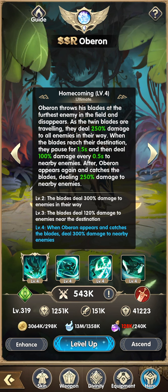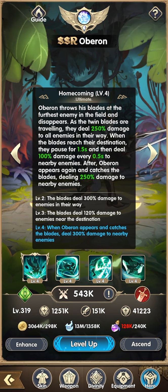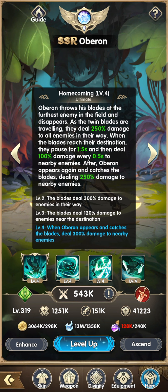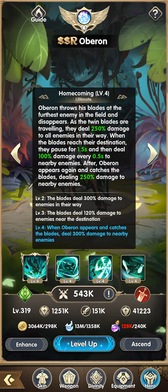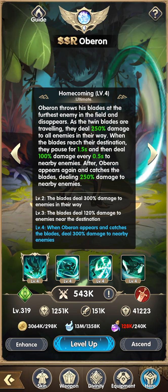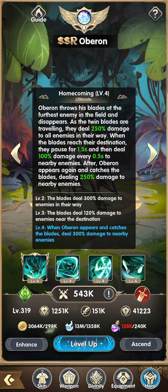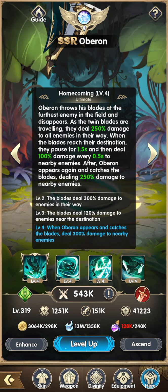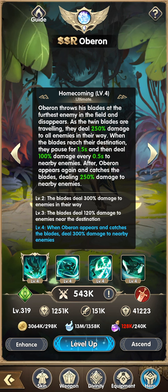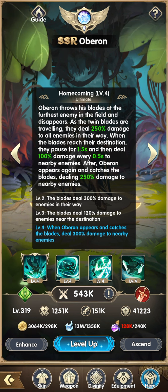After Oberon reappears and catches the blades, he deals 250 damage to nearby enemies again — before this was way less. At level two the blades deal 300 damage; at level three 120 damage near the destination; at level four Oberon catches the blades dealing 300 damage to nearby enemies. This is a major buff — his ultimate can actually rival current top damage dealers.